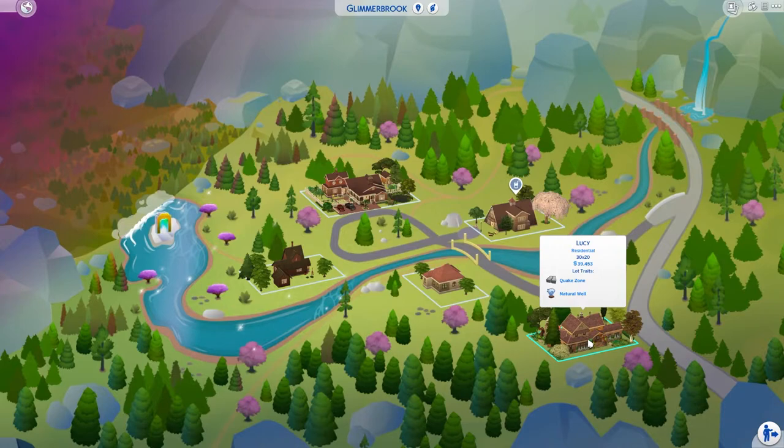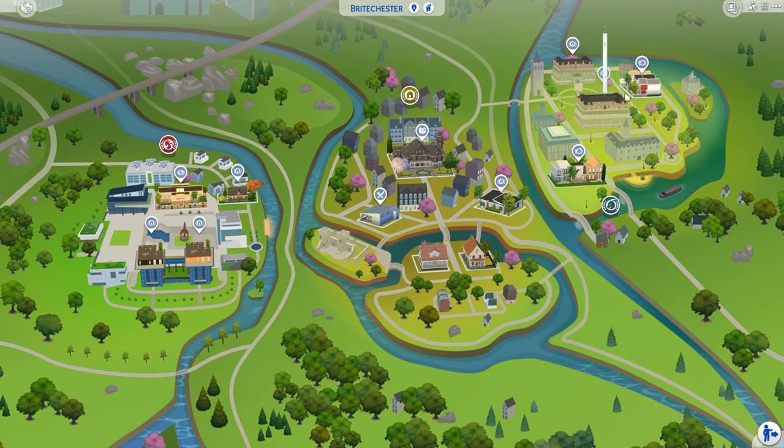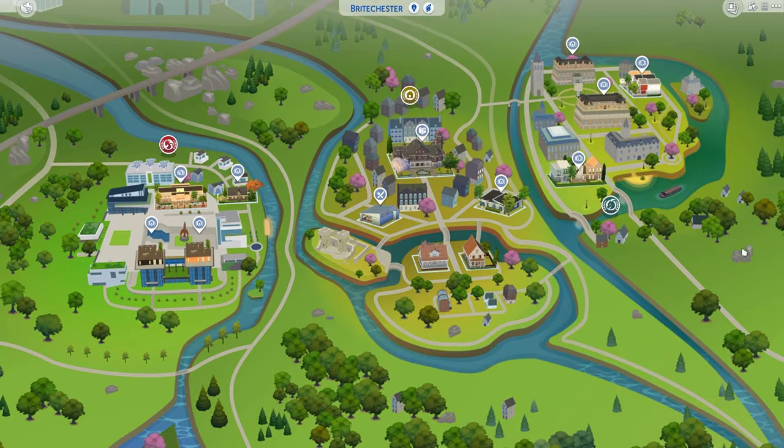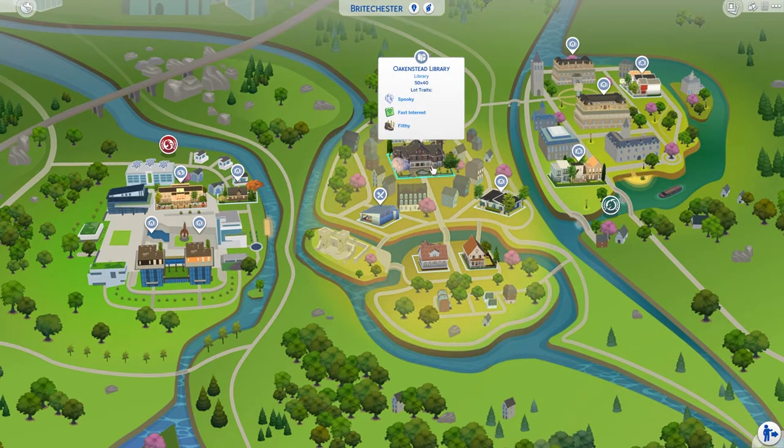Then we have Lucy, an unfurnished house I did in collab with another simmer. In Britechester I have some modern-looking buildings — UBrite Commons over here. I'm not sure if I've done much here — university housing probably. I'm going to recheck everything. If there's a reason I haven't touched some lots, it's to avoid breaking things. There are a couple of houses and university housing.